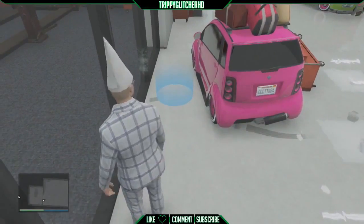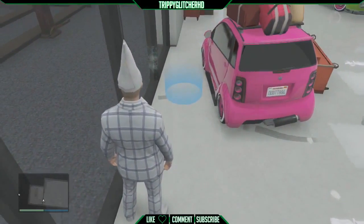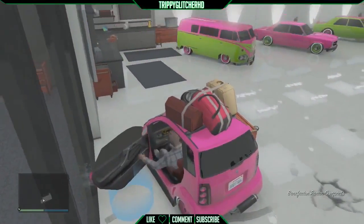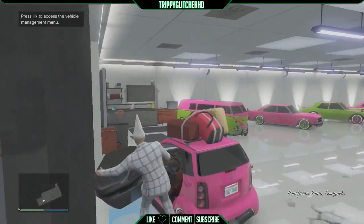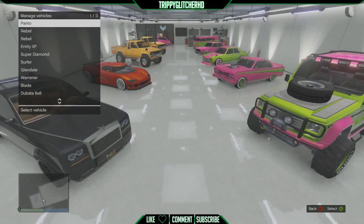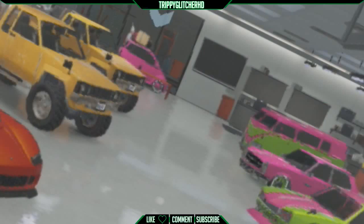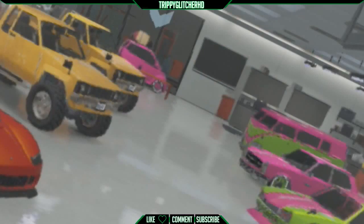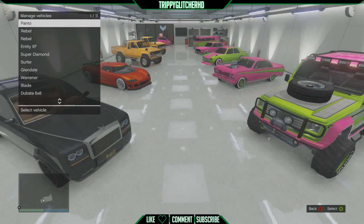Then walk up and stand on the blue circle and press Y to get in your car. If you're having problems with this part — like accidentally getting out — what you do is hold Y and RT. The second your character lifts his first leg and is about to put it inside the car, press right on the D-pad and let go of Y and RT.